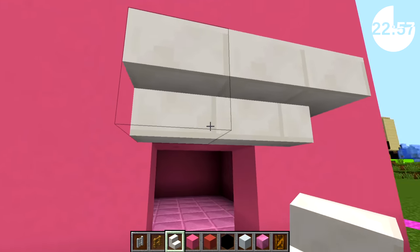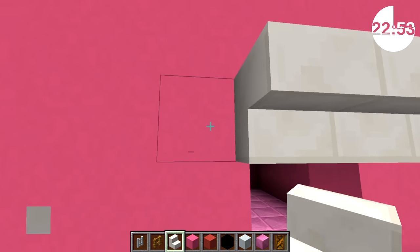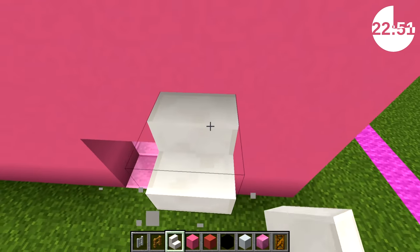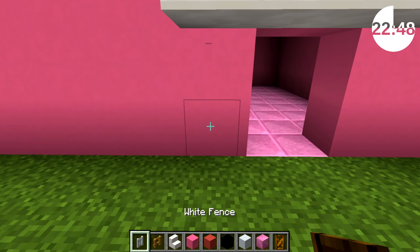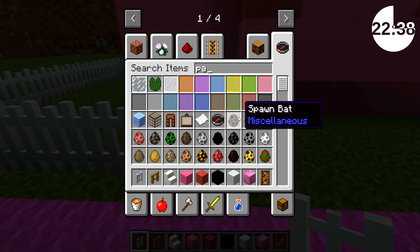Remind me again, what are the requirements for this to pass as a house? We need a bathroom, a bedroom, a living room, and a kitchen. I've got a side entrance here, very nice. Lead you down there with some path. We have 22 minutes remaining, so I feel like I'm making good time.